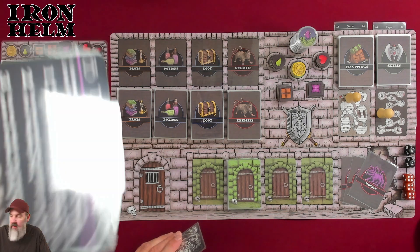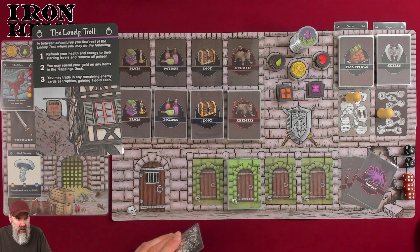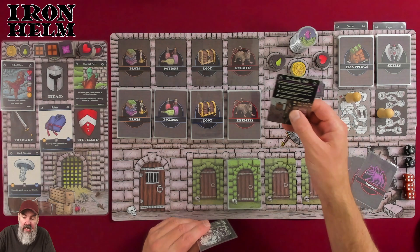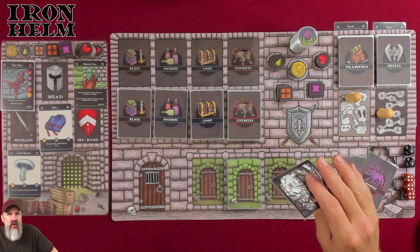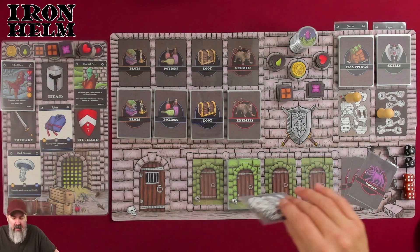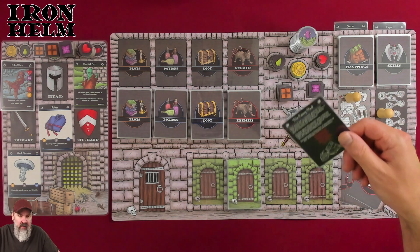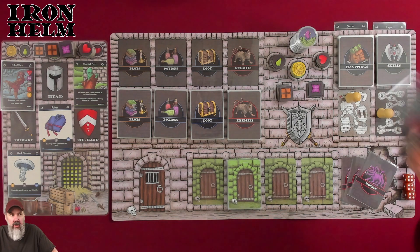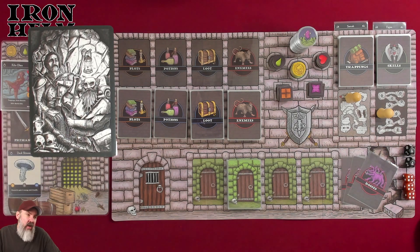If you get into the adventure packs, you'll have this guy. You'll want to flip it over and read the Lonely Troll instructions — basically what happens between adventures and the steps before going on a level two or three adventure. If you have the Iron Chest, there's a level four adventure. I think there are three of each — three level two adventures, three level three. The base game is level one. Then level two, level three, and the Iron Chest has level four: the Spire of Zogar.